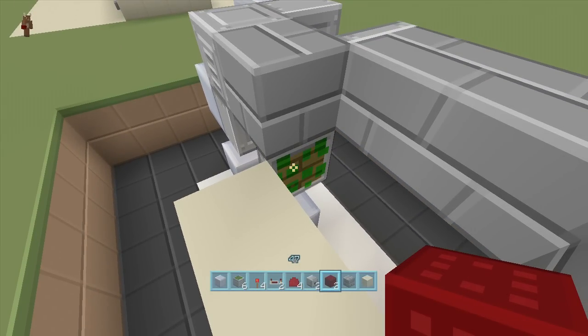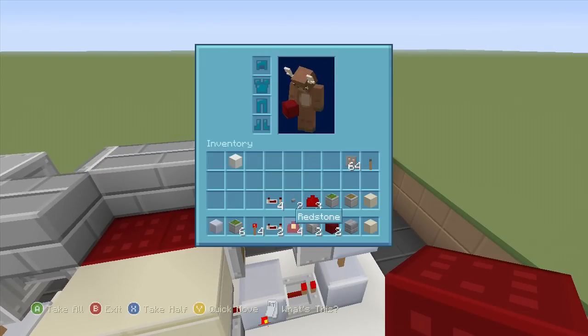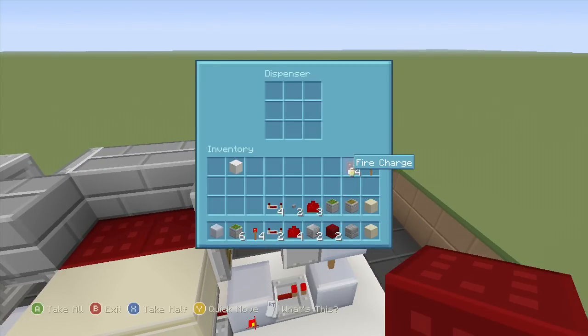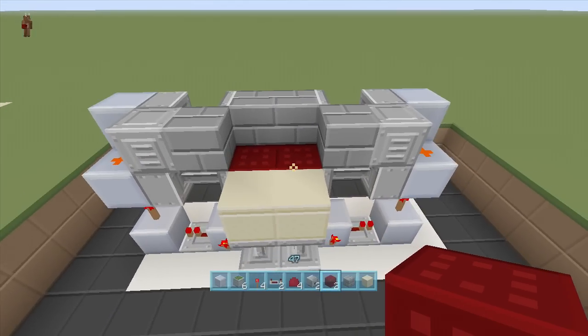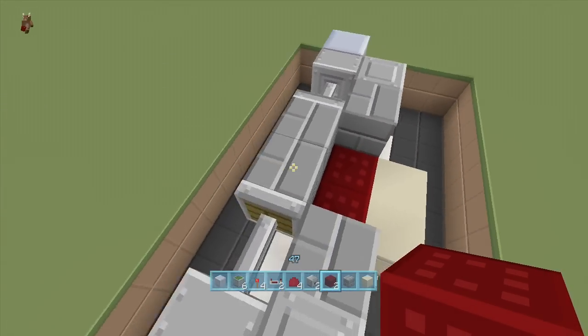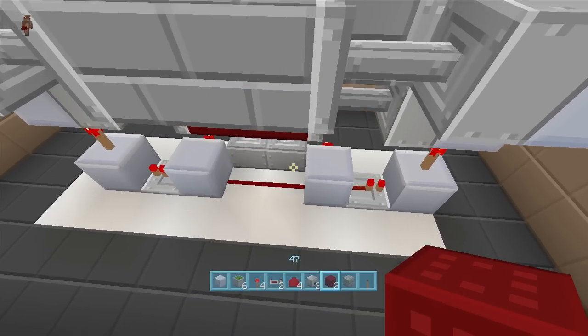Take out your netherrack and put netherrack right here and right here going into these two sticky pistons. Also, put some fire charges inside your dispensers like that, and we should be done with the whole fireplace mechanism.